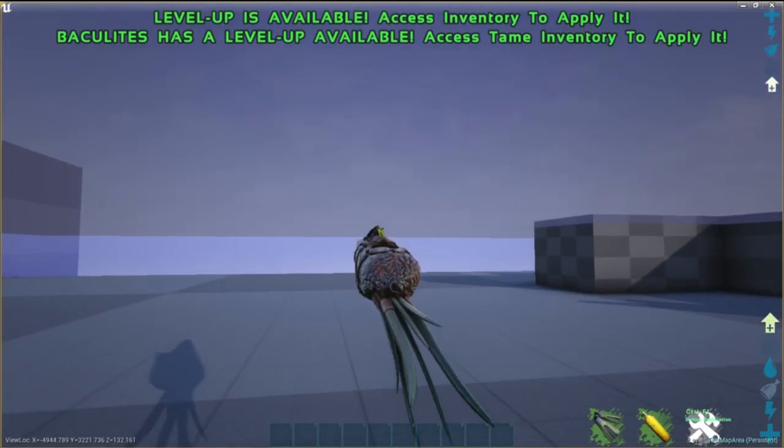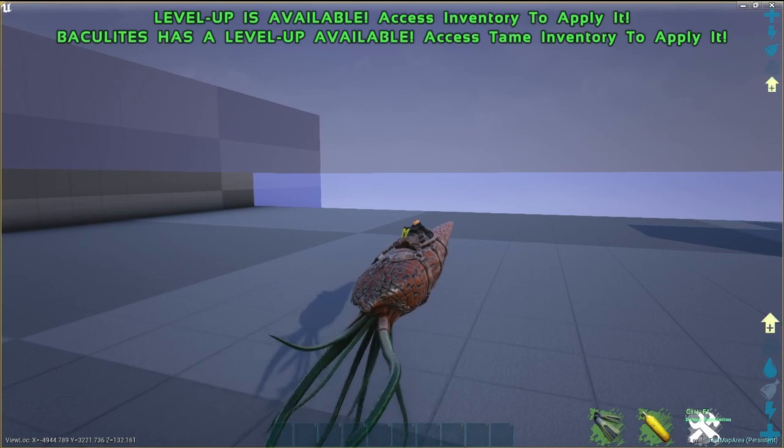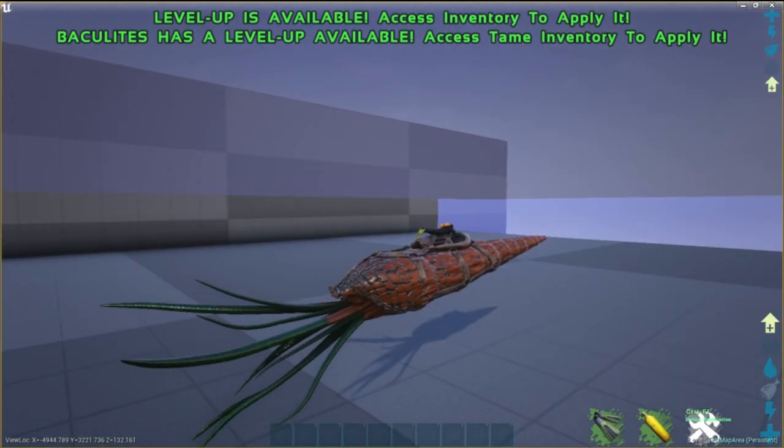In addition, Baculites is not aggressive, so it won't actively go after you unless you provoke it. So don't attack it.